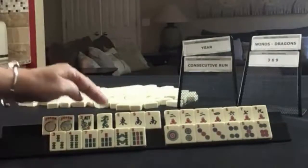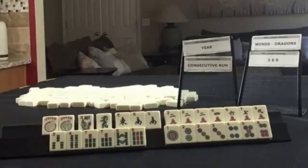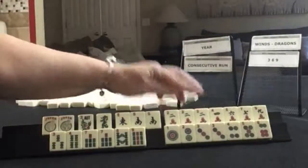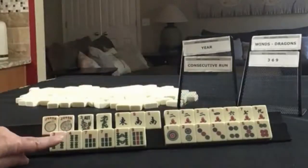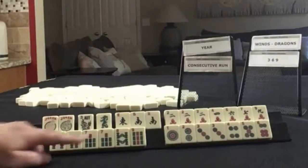Two jokers, flower, dragon, green dragon. East and south, pair of souths. We have two, four, six, seven, nine in cracks with a pong of twos. In bams, we have three, four, seven, eight, nine — pair of sevens.